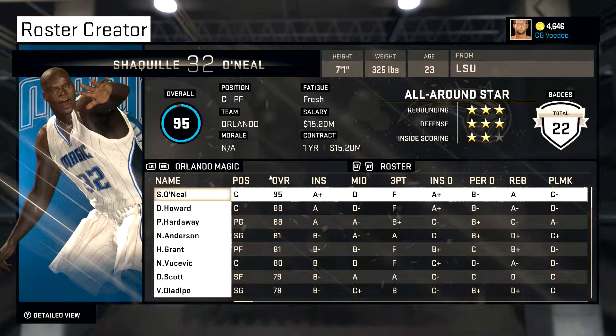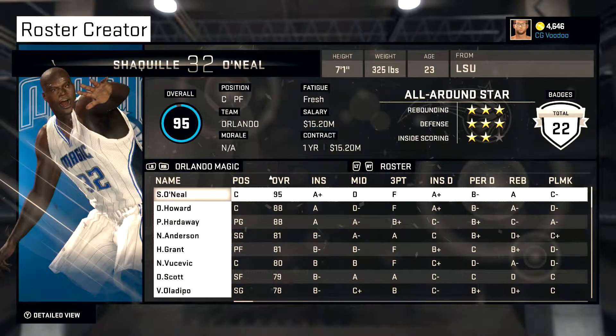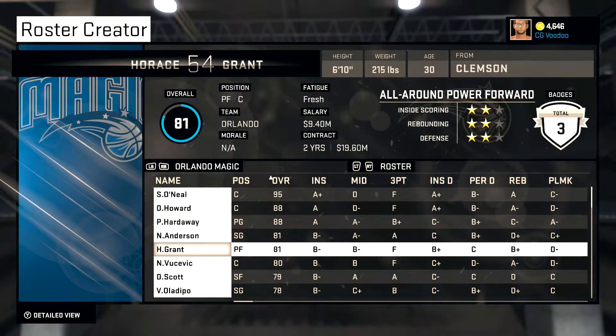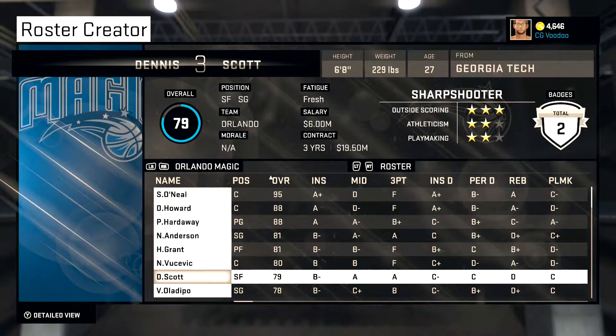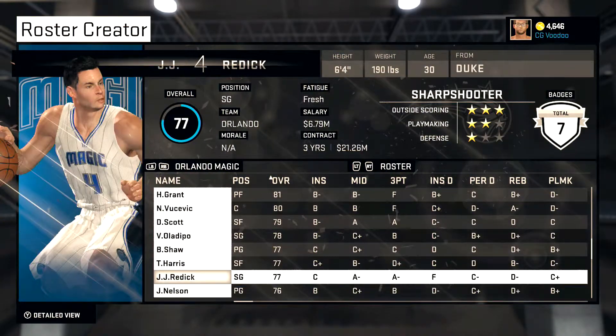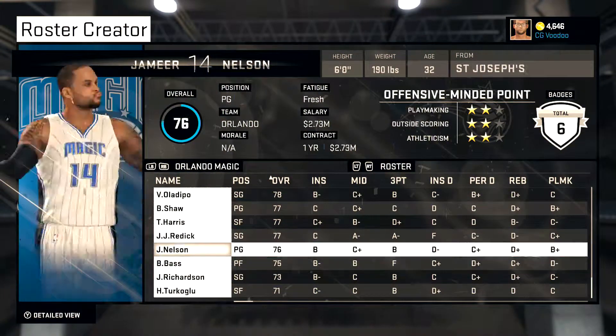Magic — they get the big Shaq and they also get Dwight Howard. Dwight Howard should not be with the Lakers or the Rockets — he definitely deserves to be with the Magic. So that's a very dynamic duo with Penny, Anderson, Horace Grant, and a couple other guys. JJ Redick I brought back.